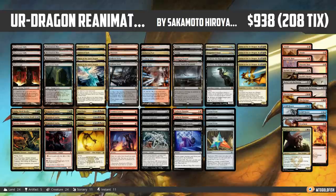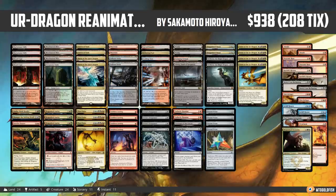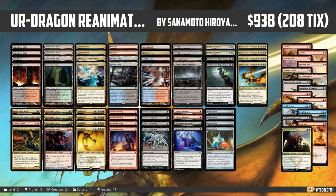Hello everyone, it's Seth, probably better known as Saffron Olive, and it's time for another edition of Much Brew About Nothing. Last week during our Instant Deck Tags, the super crazy Urdragon Reanimator list came out on top, so this week we are heading to Modern to see if we can reanimate and combo off with Scion of the Urdragon.